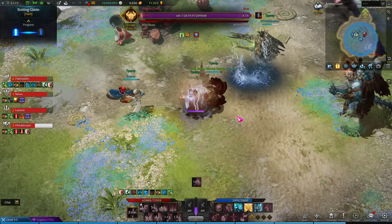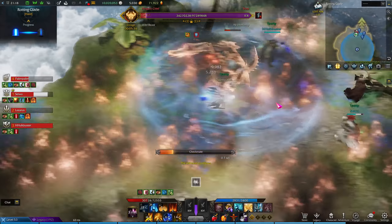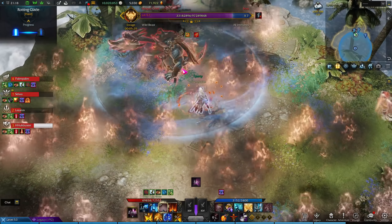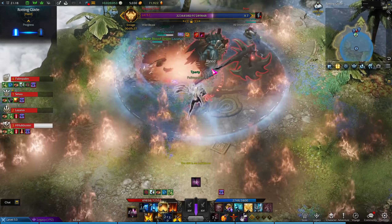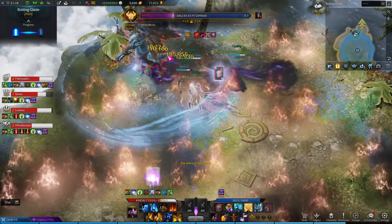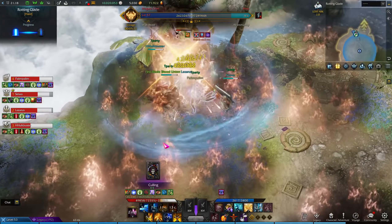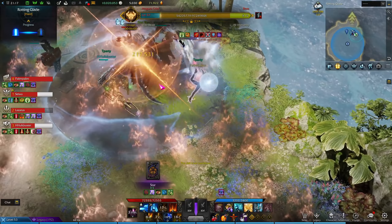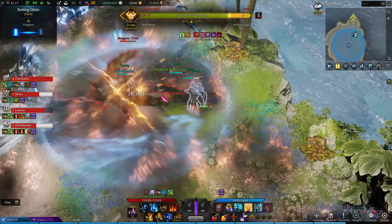Now let's talk about the fire face. The boss will rotate frequently between fire phase and normal phase. Once he ignites the entire stage he will be surrounded by a water circle. Everyone standing outside of the water circle will take stacking burn damage, so make sure you stay inside the circle most of the time.